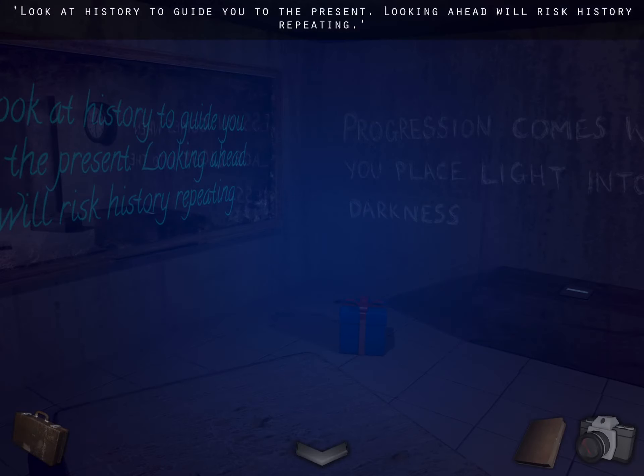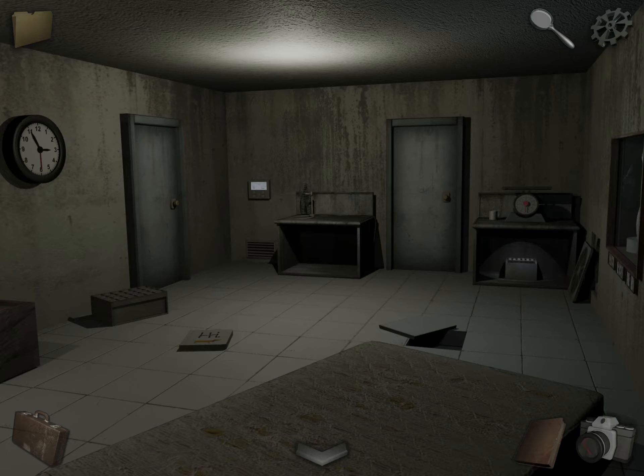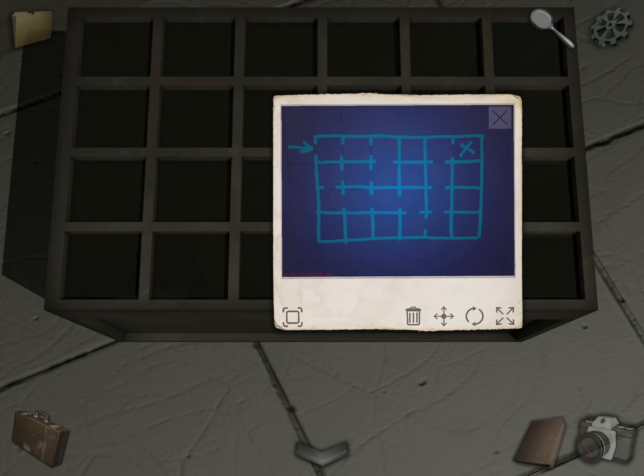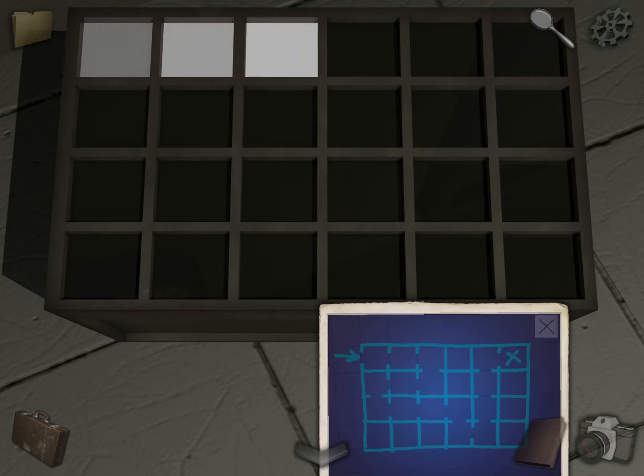It says: look at history to guide you to the present — looking ahead will risk history repeating. Take a photo of that; we're going to use that in a second. First, come here and take out that clue, and just trace this path through the maze.